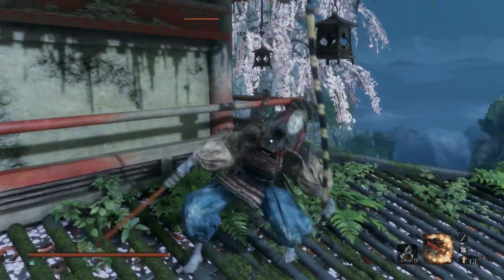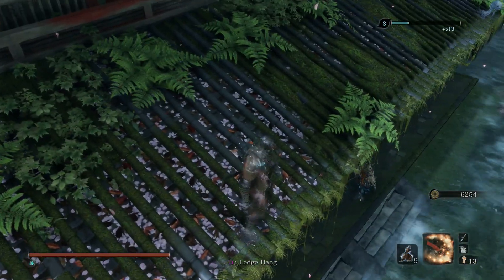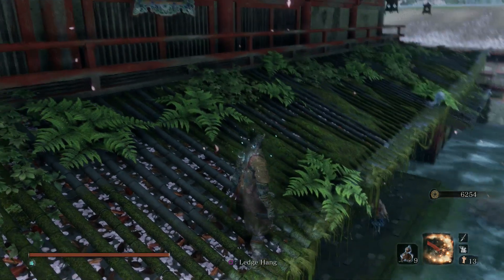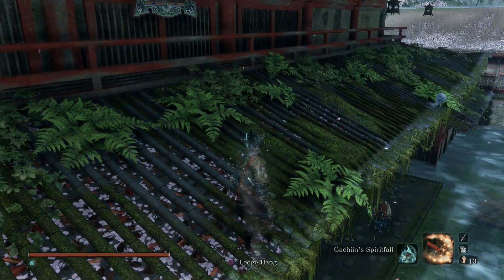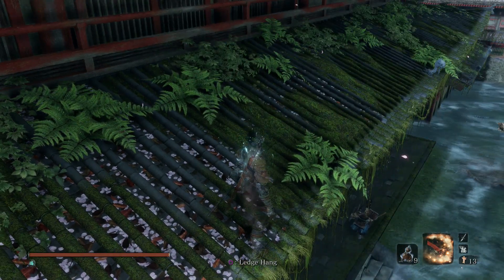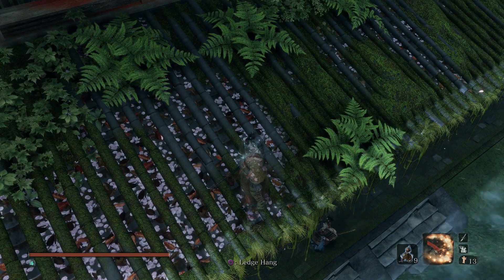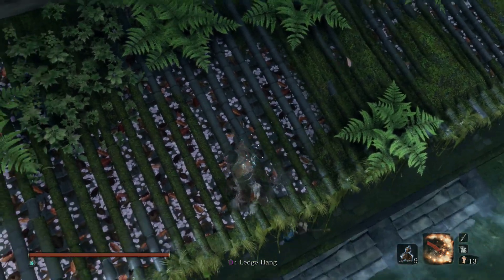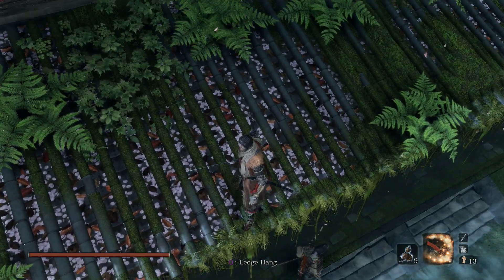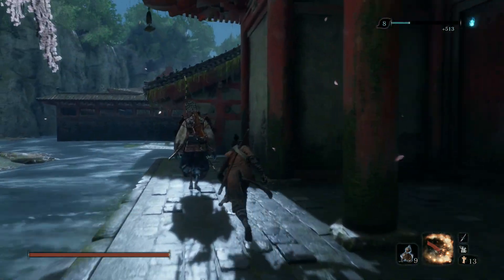Up here there's another archer — sneak up behind him and take him out. For this next part, I recommend being patient. What we're waiting for is these two enemies to cross paths. Once they do, we can drop down and take them out with no problems. If you drop down early you can get one with a stealth kill, but then you'll have to fight the other one. Wait — there they are crossing now.